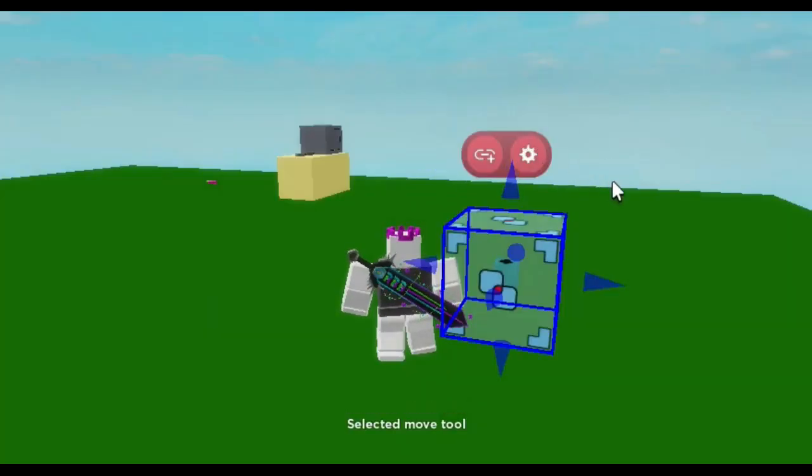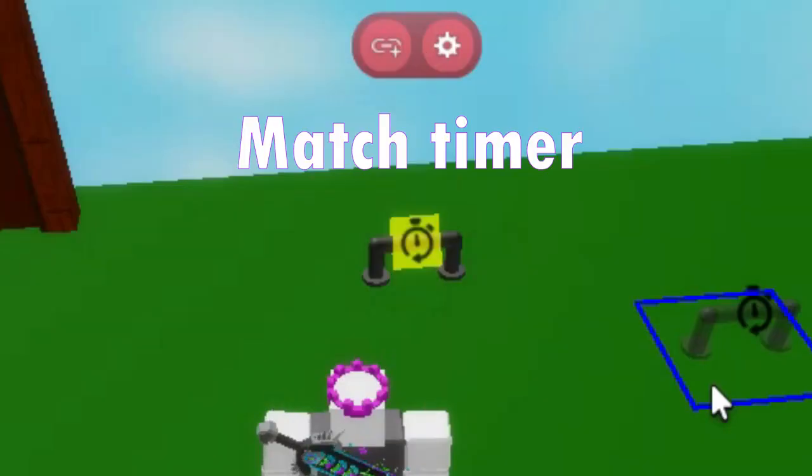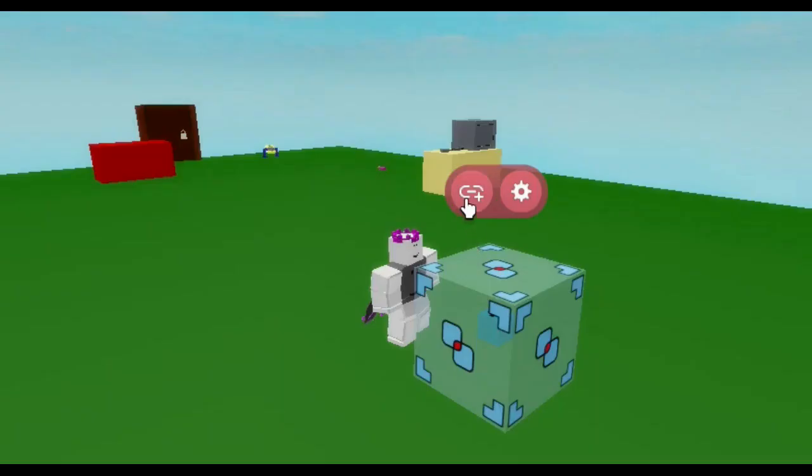Then place and move a touch trigger in your spawn point. Now place a timer somewhere — this is the match timer. Set it to 600 seconds, which is 10 minutes, or set it to any time value in seconds.